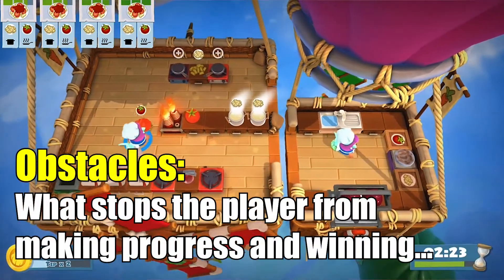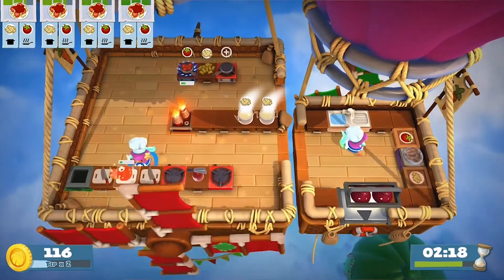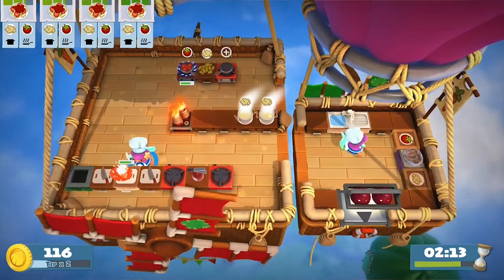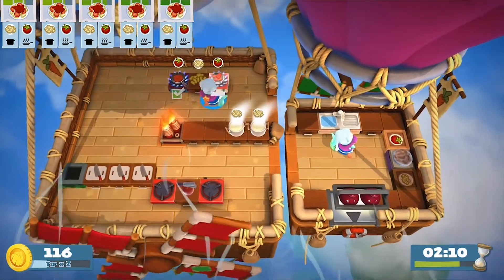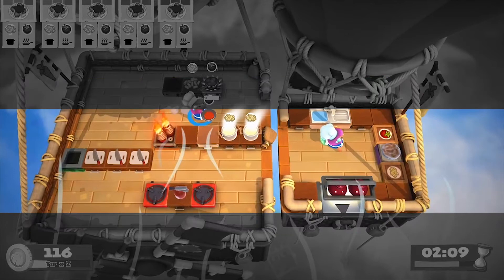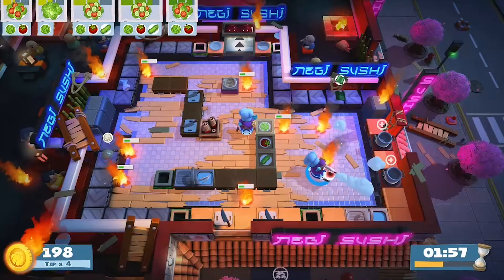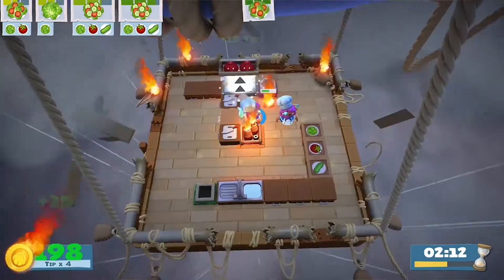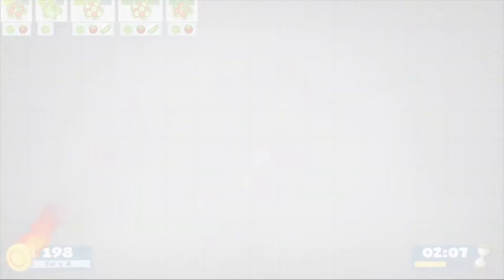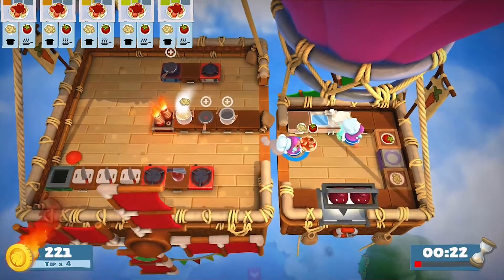The obstacles are what stops the player from just being able to win the game straight away with no effort. In this case the obstacles include a timer which is always counting down, and the fact that some of the ingredients are kept in separate blocked off parts of the kitchen, meaning switching between characters or getting a friend's help in multiplayer will be essential. Add to this moving floors, burning food, and in one level a crashing hot air balloon — and there's enough mayhem going on to keep the experience of playing quite frantic and fun.